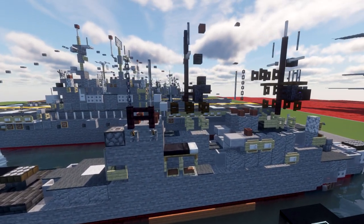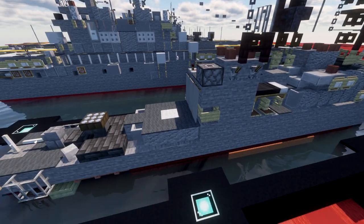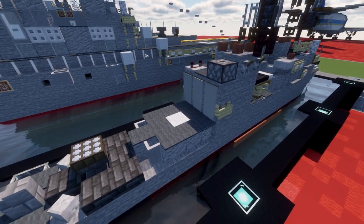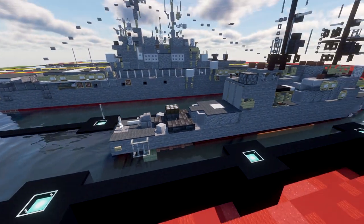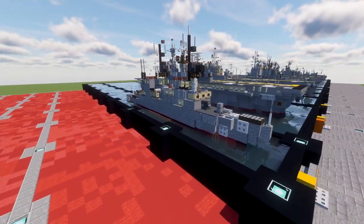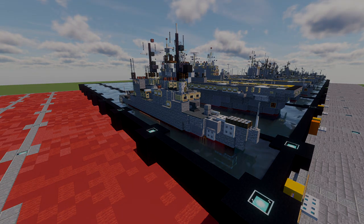Then we have our rear mast, nothing too fancy with it. Then we have our second funnel on the back right above where we have our helicopter bay or helicopter hangar where you can store the helicopter. We then have the back of the ship which has an air launcher and another five inch gun. That's pretty much the general gist of the Spruance — it's a really simplistic ship, keeping with modern ships just being more and more simplistic over time. And with that let's go ahead and move into the tutorial by beginning with our first layer.